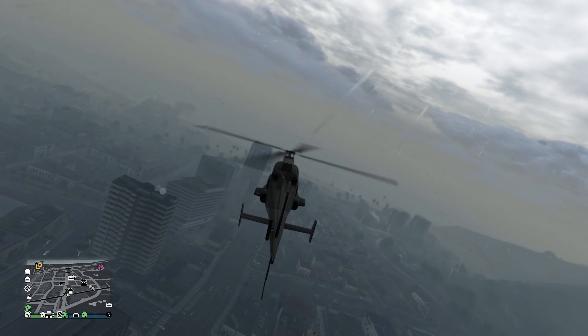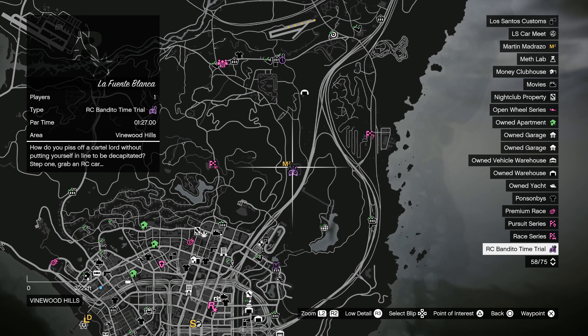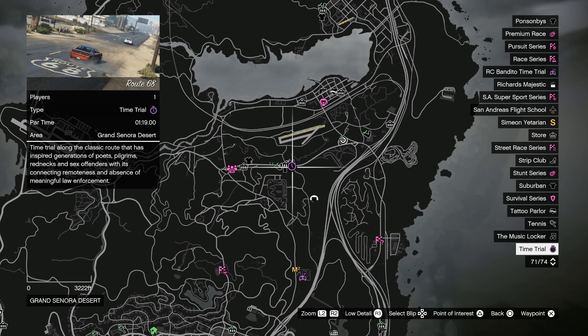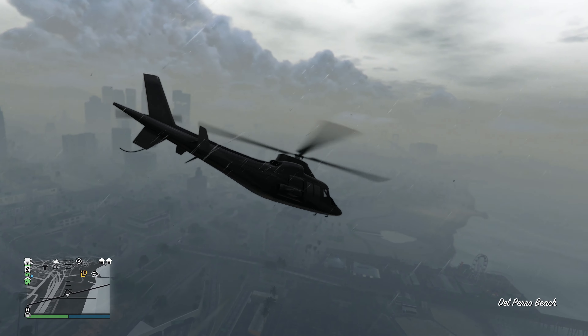Obviously, we do have time trials as well. We have the HSW time trial in East Vinewood, the RC time trial up at Madrazo's Ranch, and the regular time trial up here on Route 68. I will be posting a guide on how to complete them all very easily, so you guys can get yourself a quick $400-something thousand dollars.